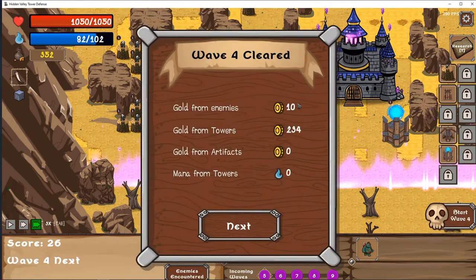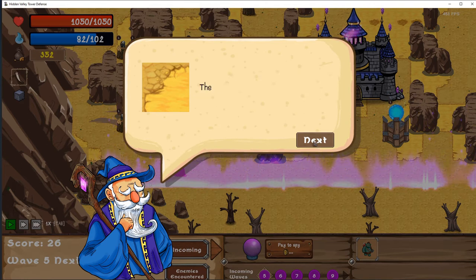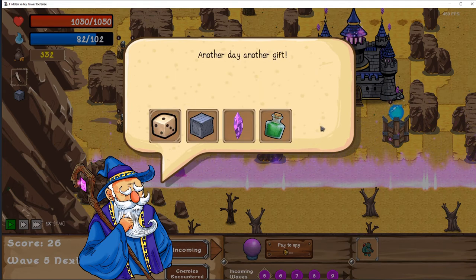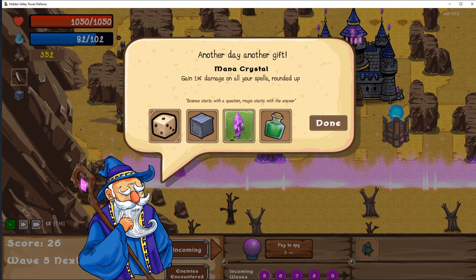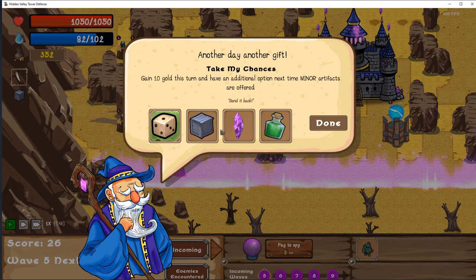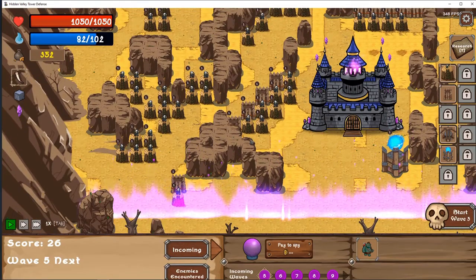We're out of it. We're okay. We got another 300 gold and a little bit of mana. You might have noticed the sand dunes scattered throughout this valley — the sand seems to slow down enemies a little. It's not much, but use it to your advantage. Another day, another gift. Mana crystal: gain 1% damage on all your spells — not very big to be honest. Castle supplies, mana potion. Mana damage, spell damage, whatever — I'll take it. It can't hurt.